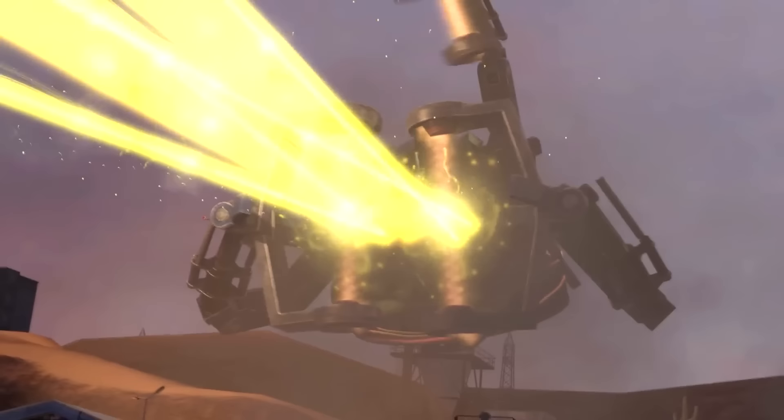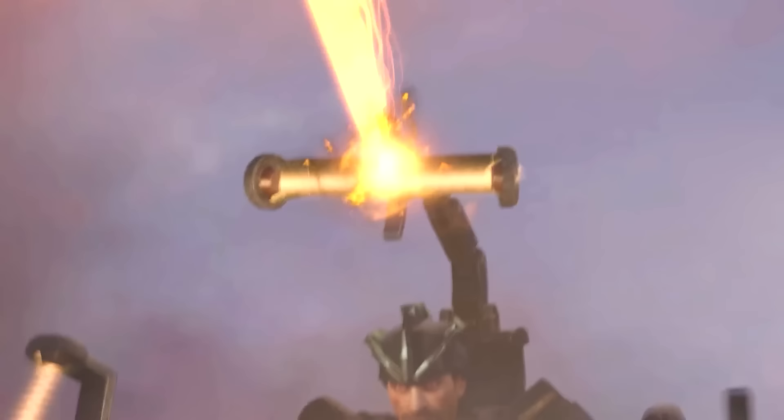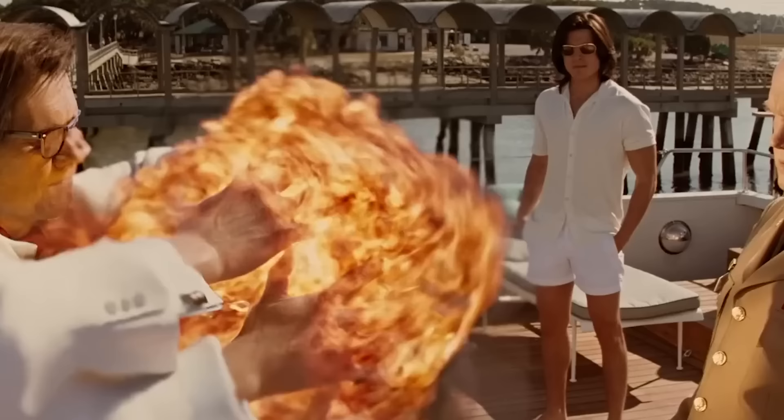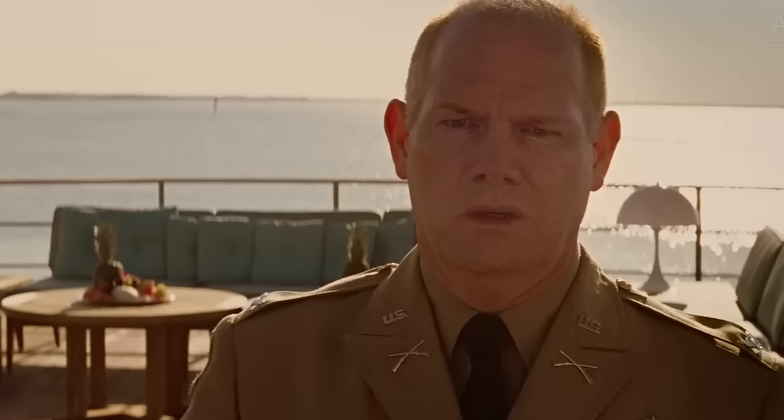When he stops absorbing the laser's energy, he slowly spreads his two claws and then lifts up the third one, which builds up the impulse and hits the target with the very same laser beam. The concept of absorbing somebody else's power and using it against the opponent seemed really similar to the abilities of the villain from the movie X-Men First Class.